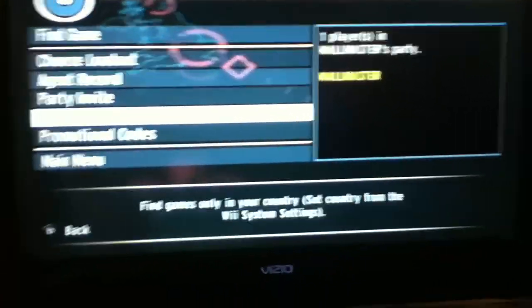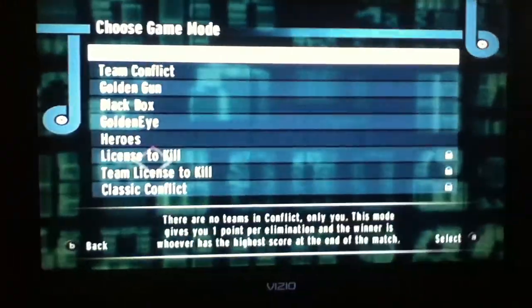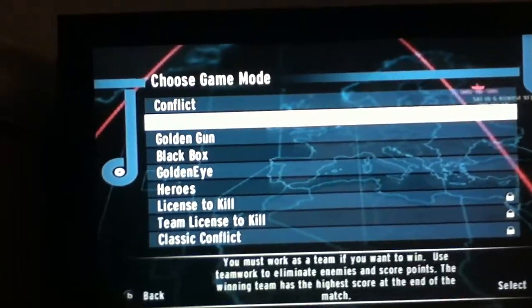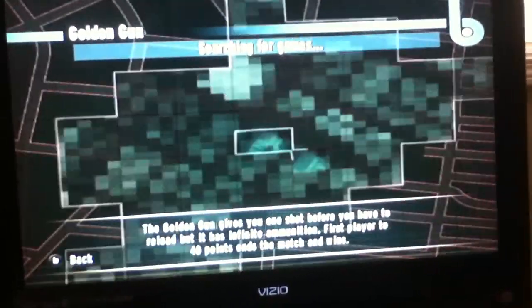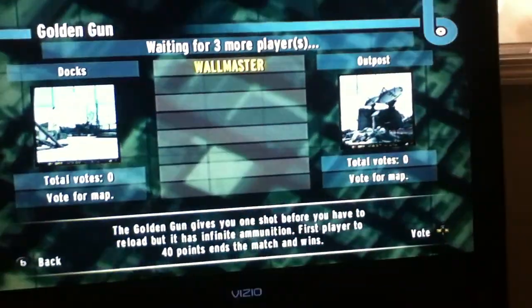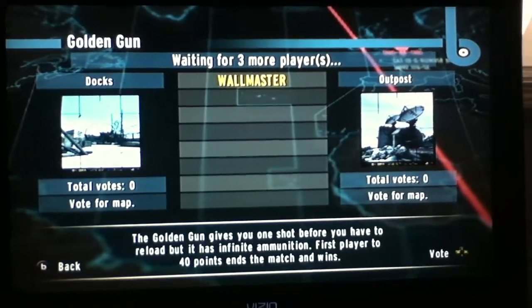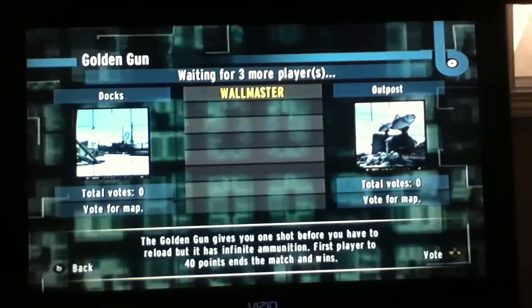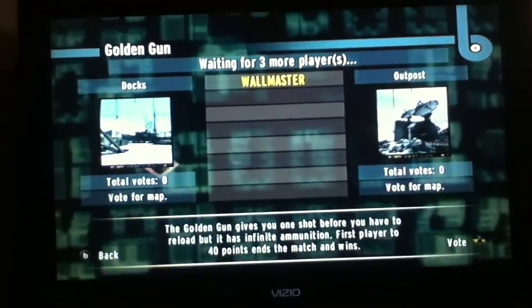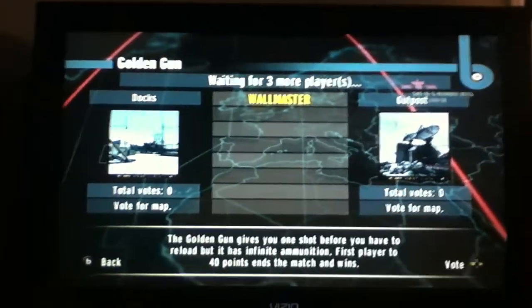Let's do setup — let's set the region on. Let's find the game. Let's do the Golden Gun — one-hit kill, just like the Nintendo 64 version. Waiting for three more players. Most people play at night, but if you're lucky enough you'll get lots of players, so it'll be easy to destroy.